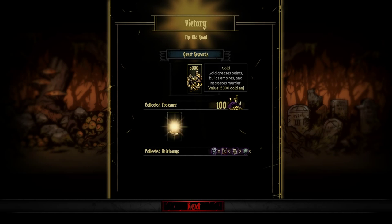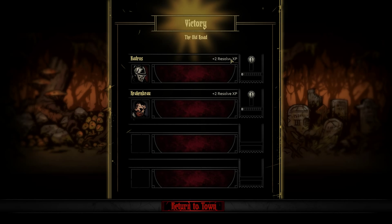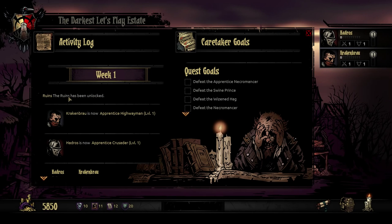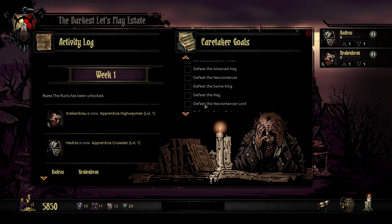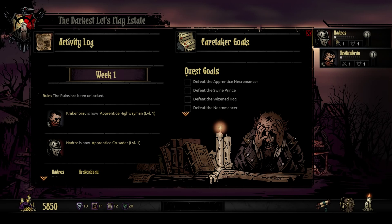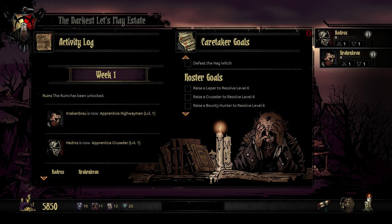We got 5,000 gold for completing the quest, plus turned in treasure — the gold, the onyx, and the jade — a little extra money. We collected heirlooms: one portrait and two deeds. We got a little bit of resolve XP. The levels you get represent resolve, which is how good characters are at resisting stress — you don't want to send people into a dungeon higher level than they are or they'll experience too much stress. It is permadeath — if one of your characters dies in a dungeon, they are simply dead and gone. Anything you invest in them is lost, so you'll want to babysit your best characters very highly.